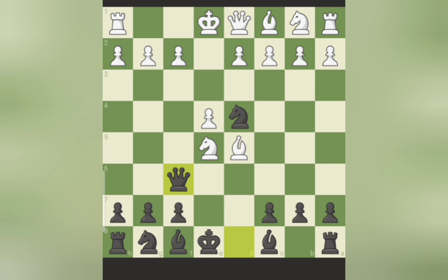If your opponent is greedy and tries to take the f7 pawn and capture the rook, then he is gone. Bishop c5 — if he takes, knight into h8, the free knight — your opponent is smashed.